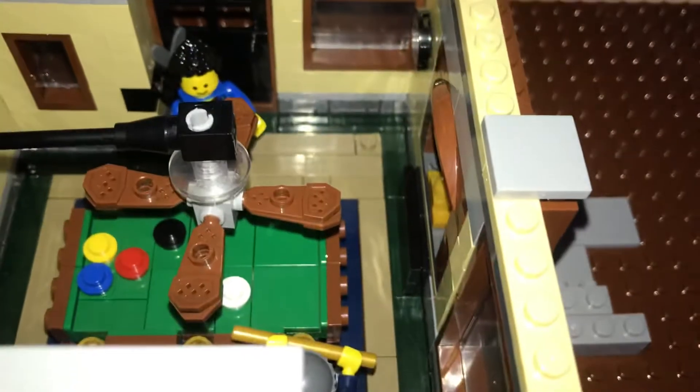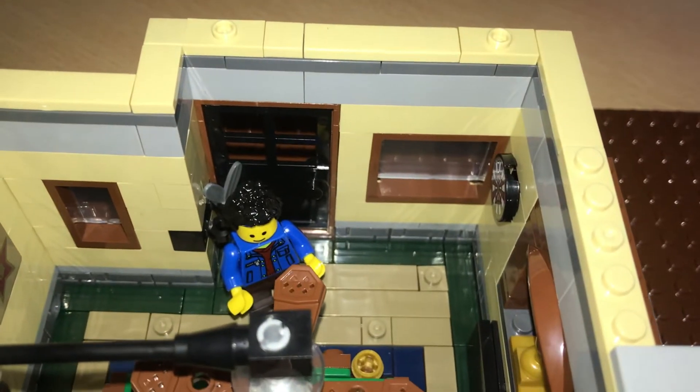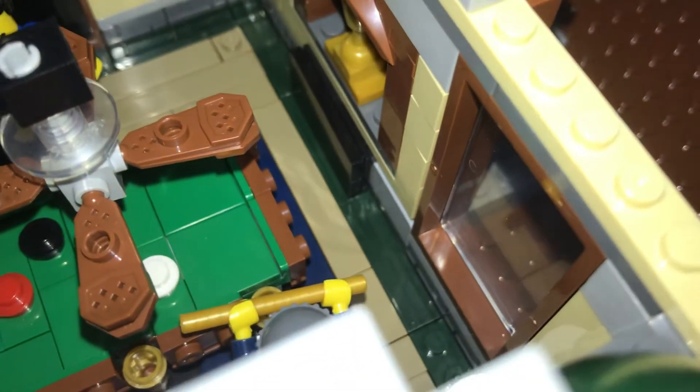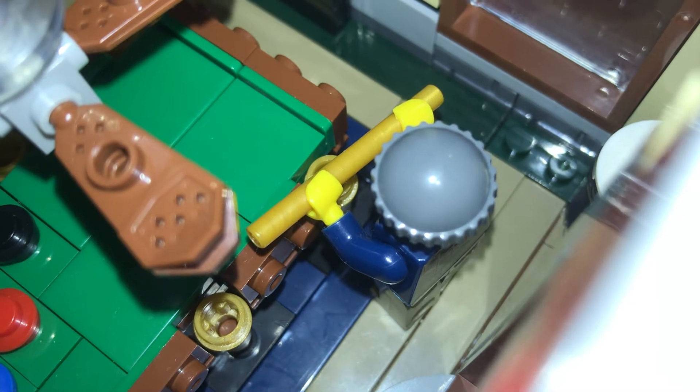If I just go open — there's the snooker table, pool table, and somebody just came through that door. And there's the man in the hat. Can I get in? Really rubbish at this, sorry — with the snooker cue, pool cue.